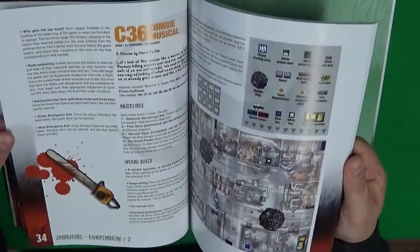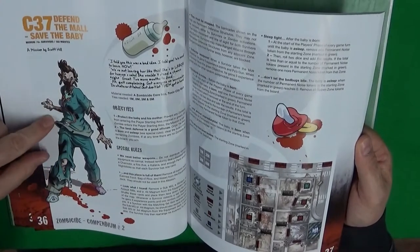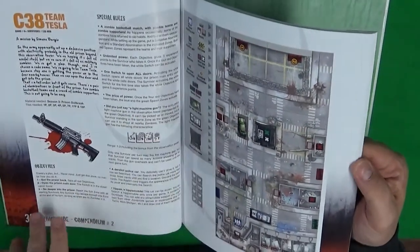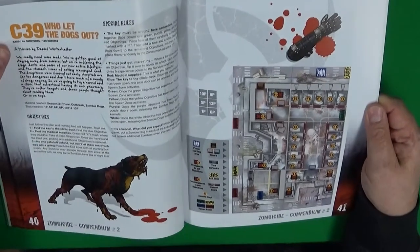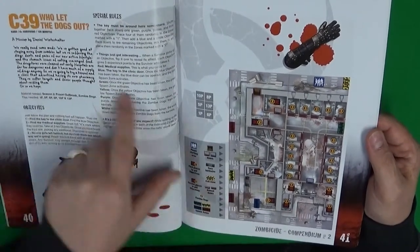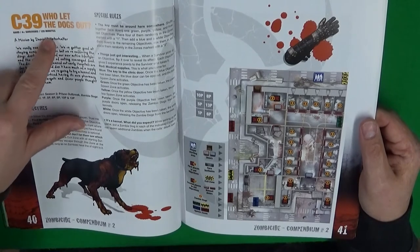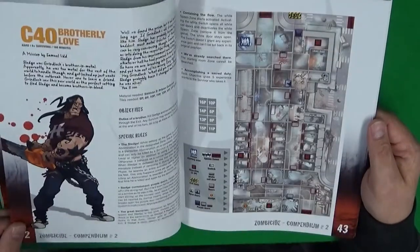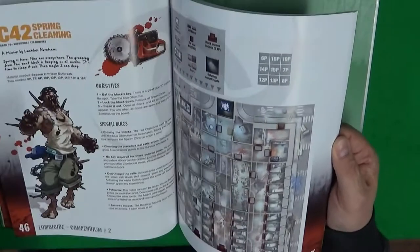It's big - got some big missions here, some long games. There's artwork like a nurse which is cool. Zombicide is one of the best solo games I've ever played - well, it's not a solo game but it has one of the best solo modes I've ever seen. The format always tells you hard, medium, or easy, how many survivors you need - 4 plus - and the average time to complete: 120 minutes, so 2 hours. That's if you survive, of course.